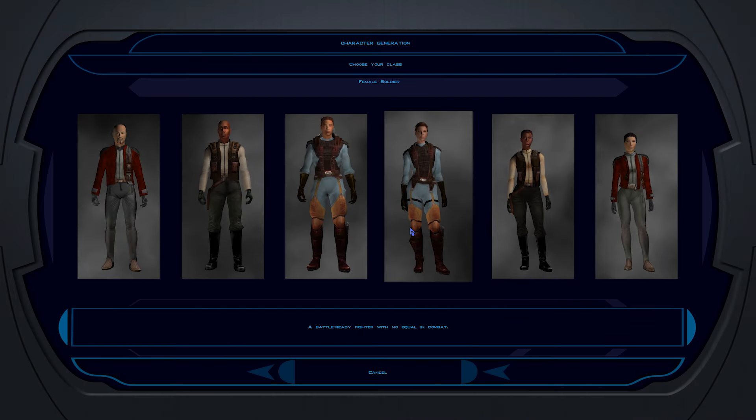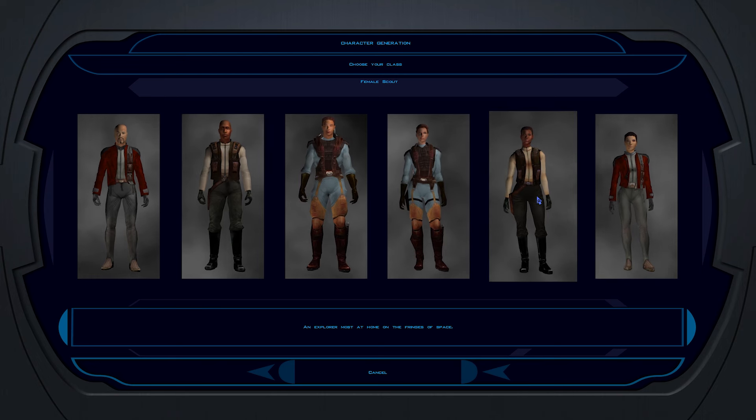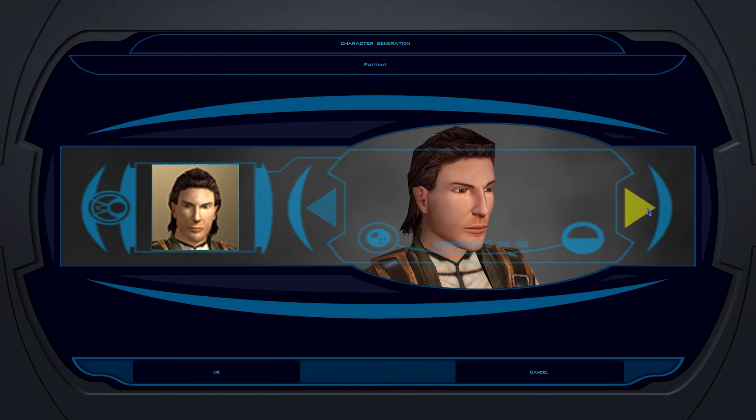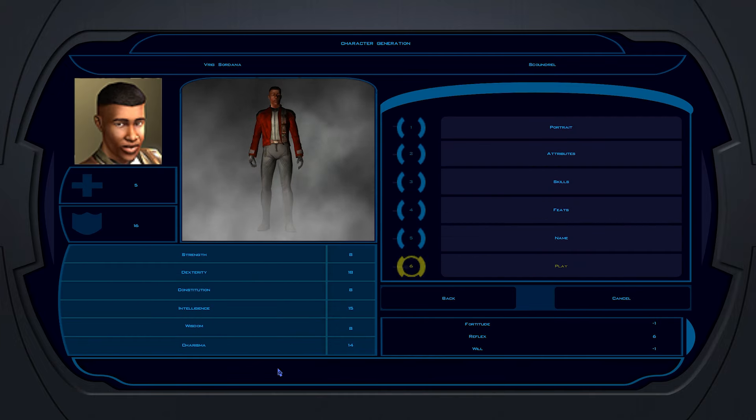Star Wars Knights of the Old Republic begins as many role-playing games do, with a character creator. You pick a class, set some stats, skills, and choose from a number of pre-generated models. Then you decide on a name — it can be either entirely custom or pulled from a very good random generator. Knights of the Old Republic's protagonist is yours.